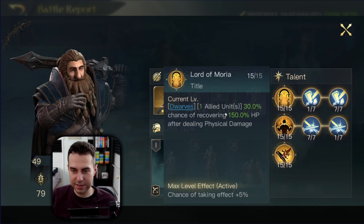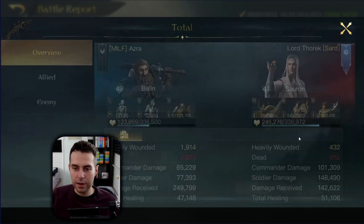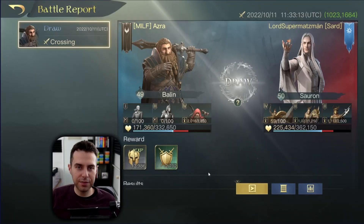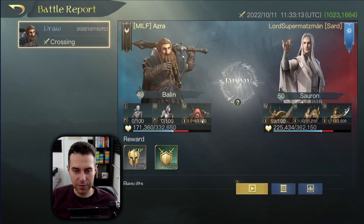Lord of Moria is my healing skill, and whenever affected by Madness — can't use it. The damage result: we received almost 250K damage while only dealing 150K. I wonder how this result will change once we get the recommended gear.